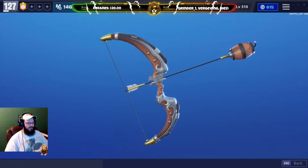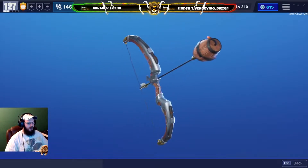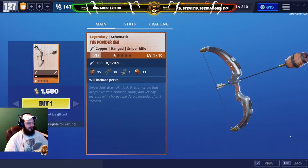Hey everybody and welcome to the video. This one's all about the Powder Keg — the Flintlock set has another addition in the form of a bow.